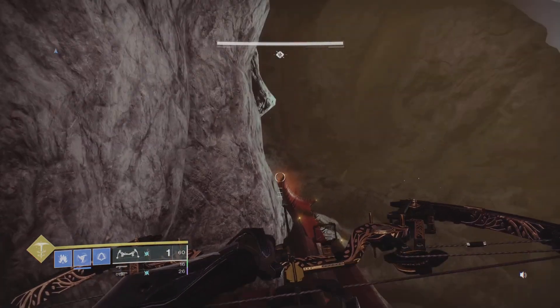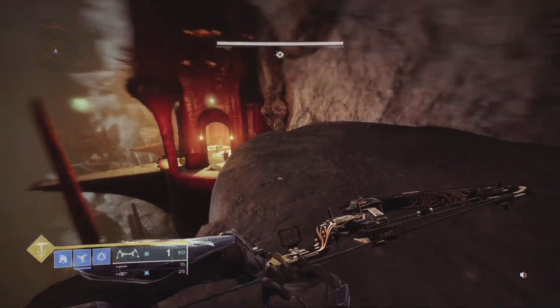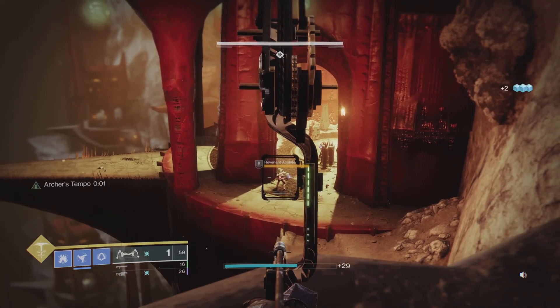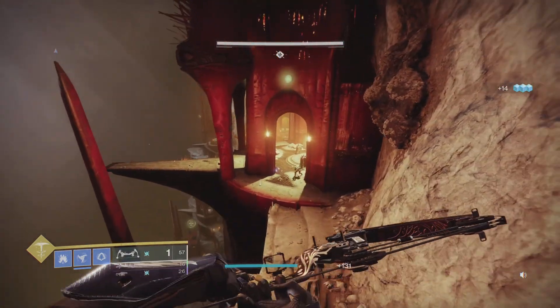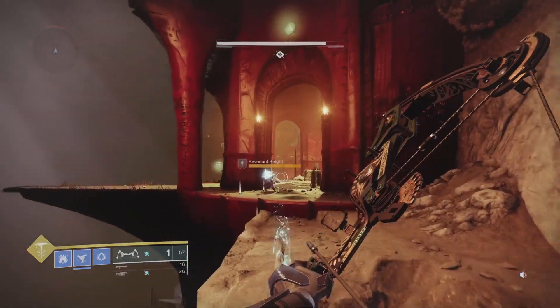Once you guys jump down and land here, just follow exactly where I go. As you can see there are going to be these little enemies right here. You can kill them. There is a yellow-bar enemy, so I'm just going to shoot him with my bow. He did drop me a purple engram, as you guys can see right there. Then there's going to be another knight.